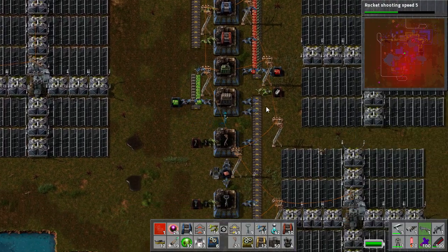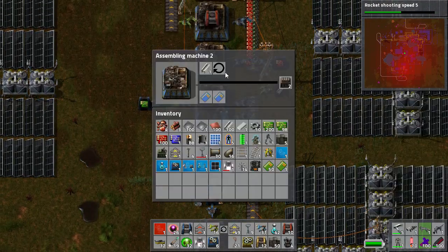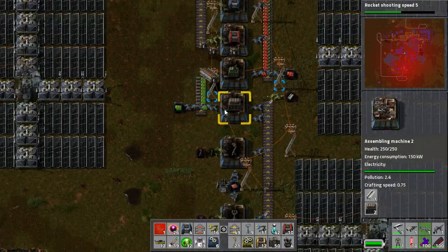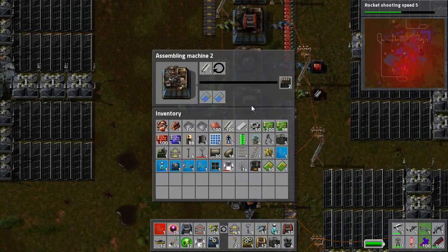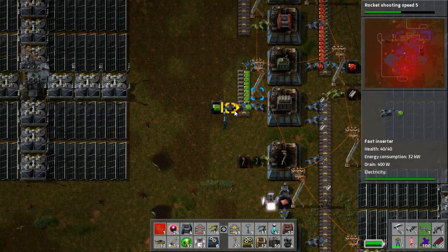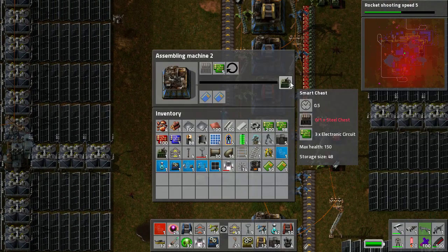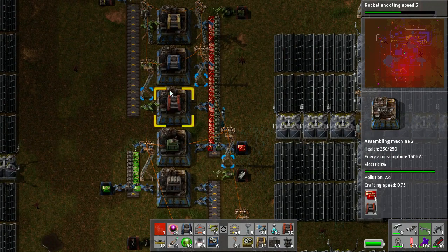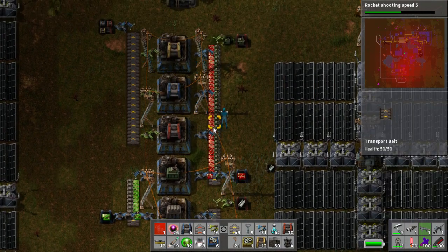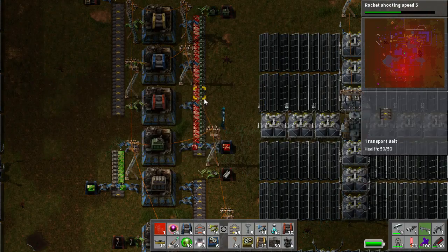I have my steel input coming in, and overflow is actually being put into the logistical network. I've got an assembler making steel chests. That's putting it out on this belt here. I'm requesting in 100 green circuits because they're required for the smart chest. The smart chest requires a steel chest and a couple of electronic circuits to build, and once it's built that, it puts it on this line here. All of these boxes require the smart chest and the advanced circuit — the red circuit. I've got another requester calling in those advanced circuits and then putting them on a belt.